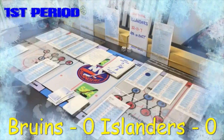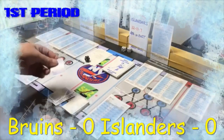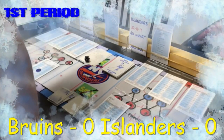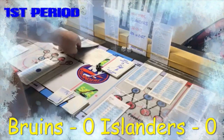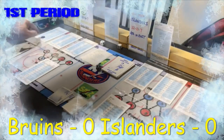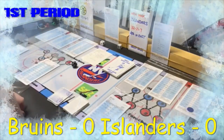Face-off roll: a 20, visitor right defenseman comes away with it — that's Charlie McAvoy. His card says passing J — inside shot for the left wing, Sean Carole. He has an inside shot: a nine, save, and the defensive right wing Cal Clutterbuck has the puck. The card says outside shot for the center or left wing, so the center has it. He's a penetration four so they'll try to penetrate — rolls a 17, doesn't happen.